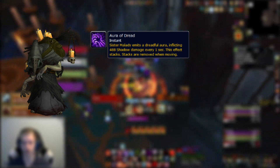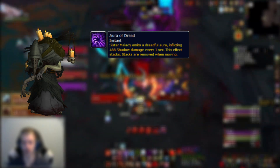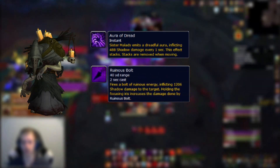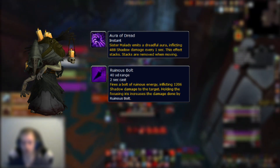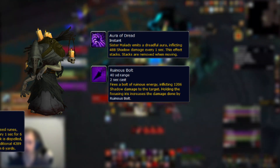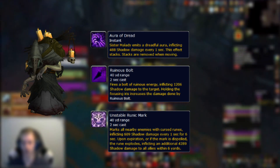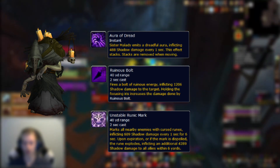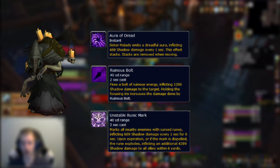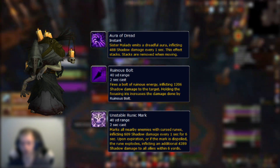Next up is Sister Melody. While holding the iris she uses Aura of Dread, which stacks a dot on players that is removed simply by moving around. She will also spam cast Ruinous Bolt for mediocre damage — kick it as often as possible. Sister Melody also gains access to Unstable Runic Mark, marking all players with a big purple circle that ticks damage for 6 seconds then explodes. The curse can be dispelled but you will still explode after 6 seconds, so spread out and have a defensive ready.